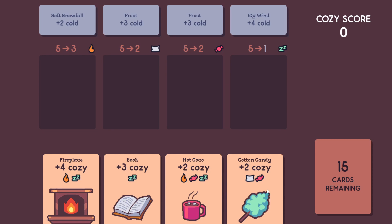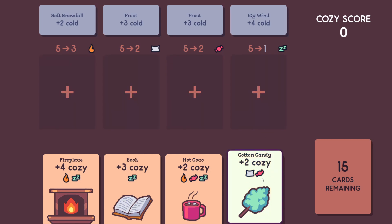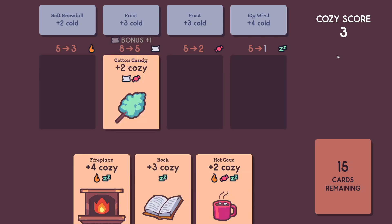And second, you get rid of your cards by making stacks for those cards. As an example, I'll click this cotton candy card and place it right over here. For each card you place, you gain Cozy Score. That score gets applied to both that stack and also your total Cozy Score.